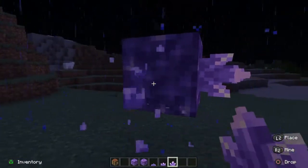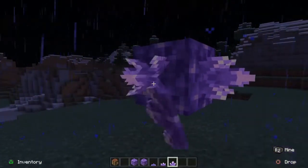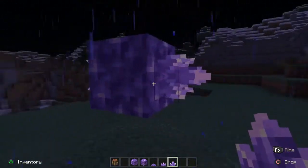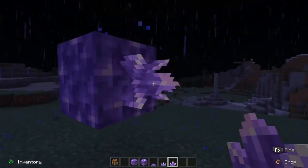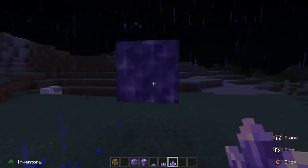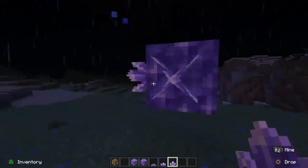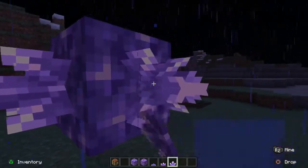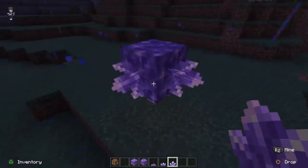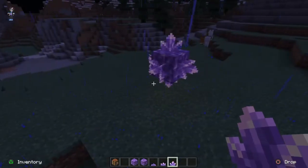The large amethyst buds emit a small amount of light, which I think is very cool, and once you take it away you'll notice that the light slowly disappears off the block. In addition, using an iron pickaxe, you'll need at least that to mine these amethyst blocks with the amethyst crystals on. If you use a non-silk touch pickaxe, you will get at least four amethyst buds or crystals dropping out of it.